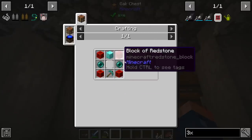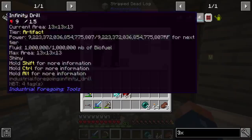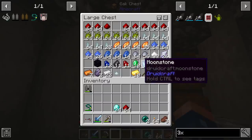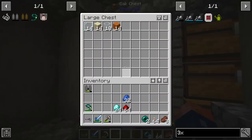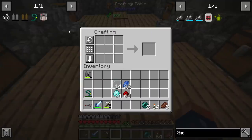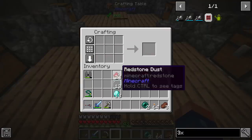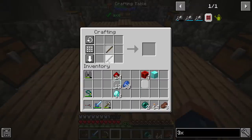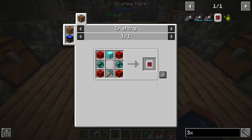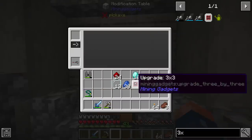I think we have totally enough resources. Let's pull out our ender pearls, get a stack of redstone, and we're also going to need glass and lapis. The upgrade is pretty simple - there's our upgrade base, make a block of diamond, and we need to make four blocks of redstone. A couple of sticks to make a normal diamond pick. There's our 3x3 upgrade!